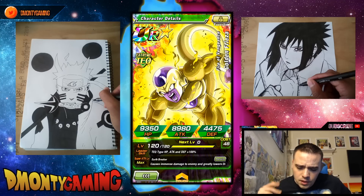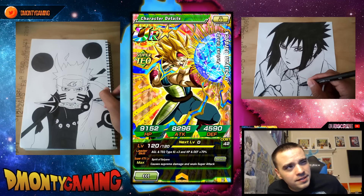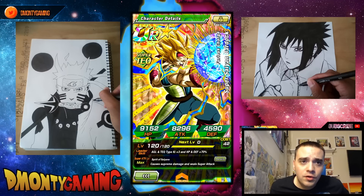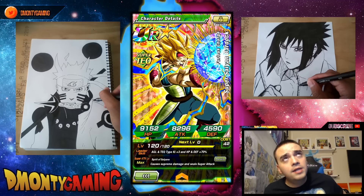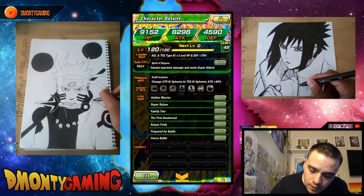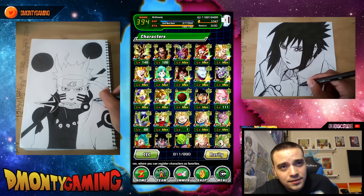Bardock — I semi-farmed his super attack. The AGL Bardock that just got a rebirth today at the time of recording can be fed into this one once he's SSR Awoken for a 50% chance up. I got this guy to SA 10 with that method. He hits very hard, he seals, he's an orb changer — awesome unit. He has Fierce Battle too. Can't go wrong, especially if you have a rainbow starred Super Saiyan 3 Goku.